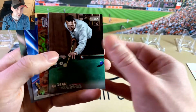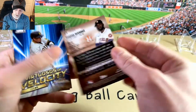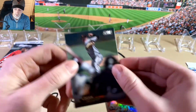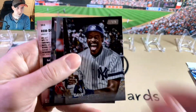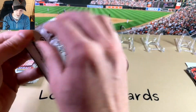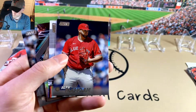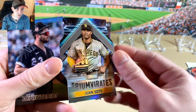Oh, we got a chrome! Outman rookie, and we've got a chrome Yordan Alvarez — and that's a refractor. Those are not easy to pull, so that's pretty cool. We're on Alvarez. Lachato, Logan Webb. Reed Dedmers and that's a red. Greg Maddux. Vladimir Guerrero. Manoa — got an insert here, it's a die-cut Juan Soto Triumvirates. Pretty nice one there.